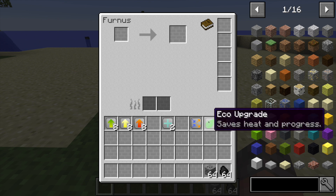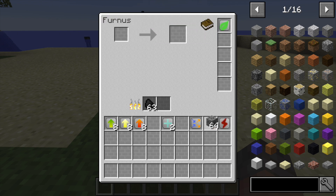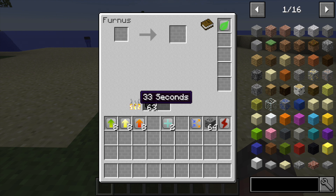The eco upgrade is extremely handy. If I place coal in here with coal ore smelting, and then take it out, you can see the fire will continue to burn down and it tells you how many seconds you have left - even when nothing is smelting, the coal just keeps burning. But with the eco upgrade, when I take items out of the input, you'll see the timer has stopped - it's retaining its heat without spending it. So you can put as much fuel as you want and won't lose any of it, because it will just stop whenever the input is empty.